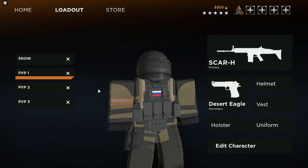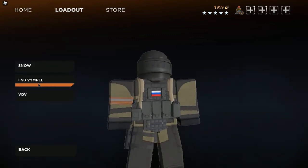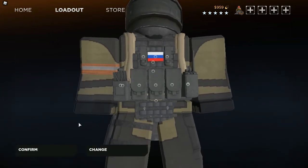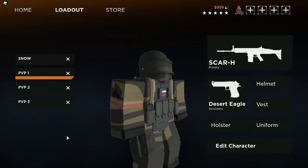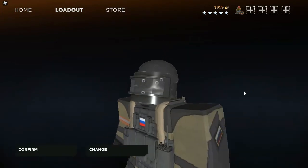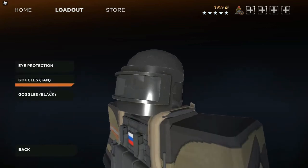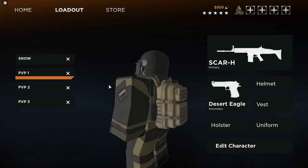So the first outfit is this guy — it's a Russian juggernaut look. The uniform you want to use is Russia FSB, then Vympel. Then you're going to use the Eximus vest and put all the attachments on it, or your own attachments. Add the tan backpack, then the K6-3 Alton helmet, the tan goggles, and the ski mask in black. And that's how you make that one.